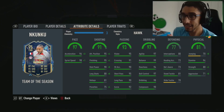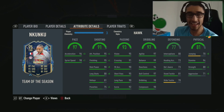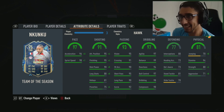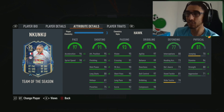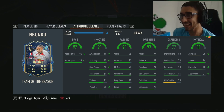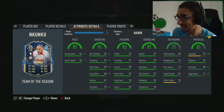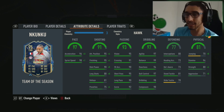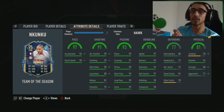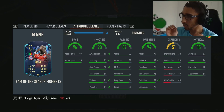As you can see, Iniesta Cuckoo — five star, five star. Testing him with that Hawk chemistry style: 99 pace, 99 finishing, 98 shot power, and most importantly the dribbling stats — 97 agility, 99 balance. This guy moves beautifully. One of my favorite things about him is that he has high defending, so he's able to win the ball back up the field.